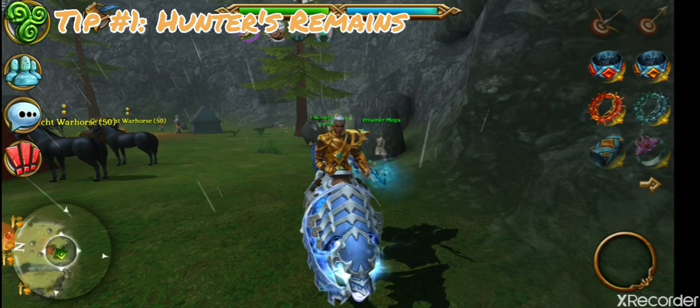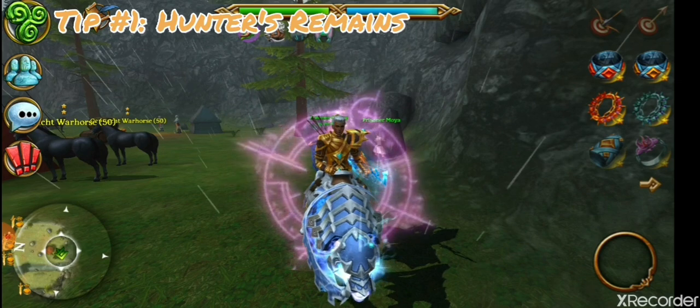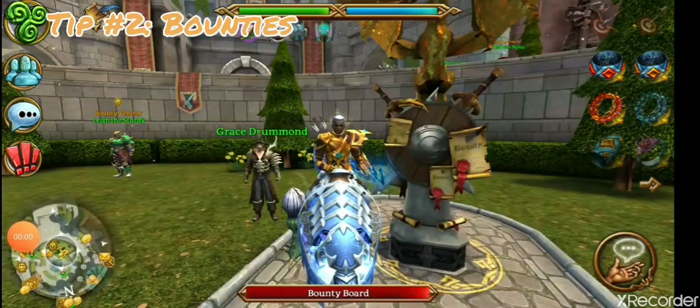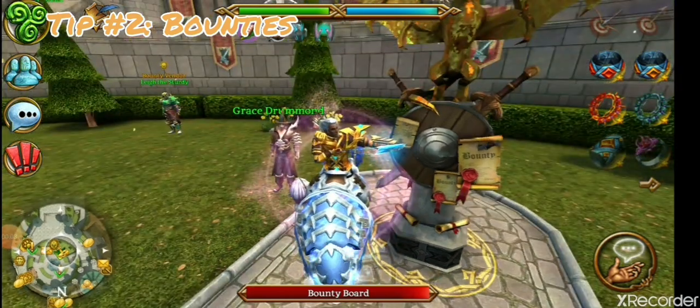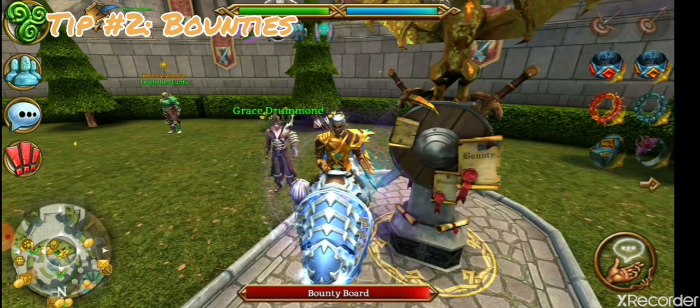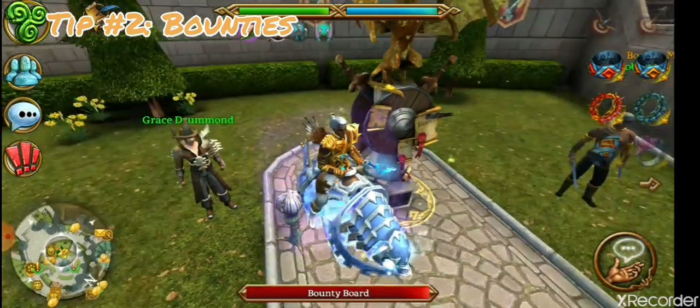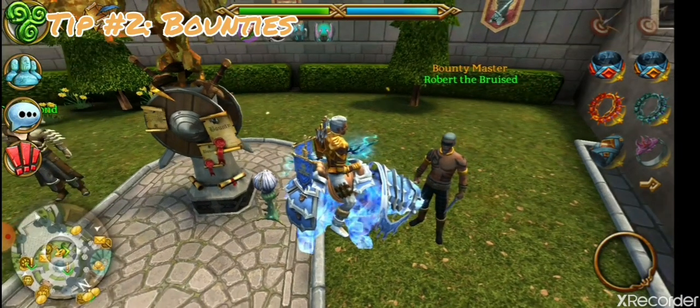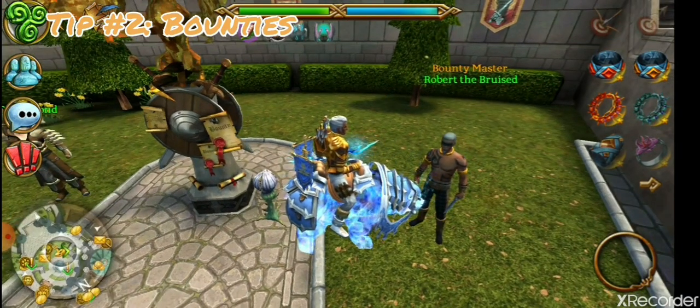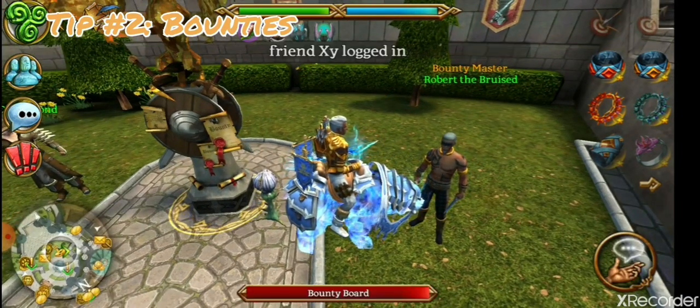Number two: bounties. Once you've gathered enough relic shards, you can talk to this gentleman here and he gives you a quest with which you can get bounty pledges to use, of course, to get a bounty.